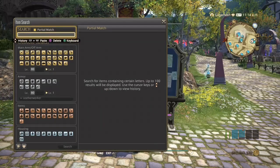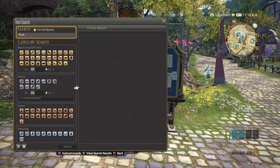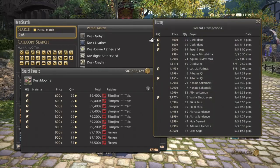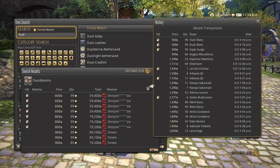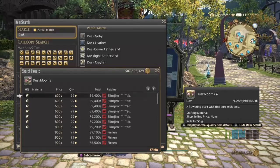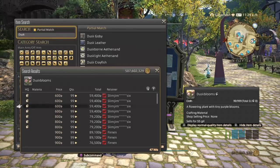Next is the Dusk Blooms, which is for Weaver. You need four of these. They haven't been selling a lot today personally, but they've been selling quite nicely the other day — a couple of stacks of 99, more normal quality over high quality. As you can see here, they were selling for over a thousand. I don't know what happened here, but clearly this person didn't really know how to undercut right and they just went downhill. I don't understand why this person decided to go 800 to 600.